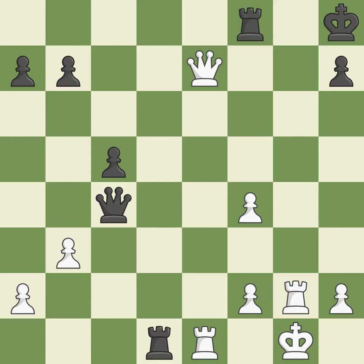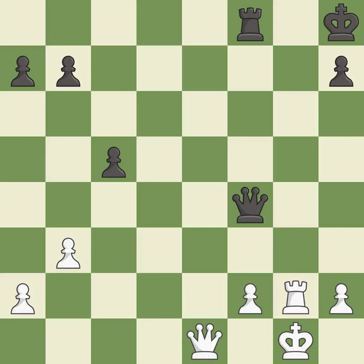This blocks the check from an opposing rook — it is forced. This is the only good move. It is best. Takes back. This is the start of the endgame and white is equal. It is forced. This is the only move that works. It is best. This is the strongest option. It is best.